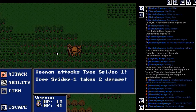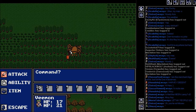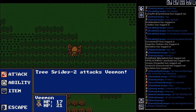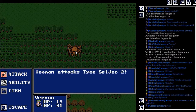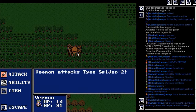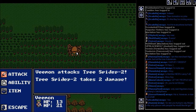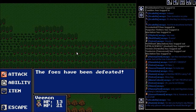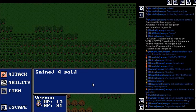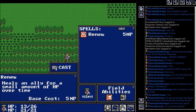I managed to dodge that — that's rare to dodge something. Let's see how much we get: 4 gold, 2 experience. So 2 gold and 1 experience for each spider — I think that was about right.